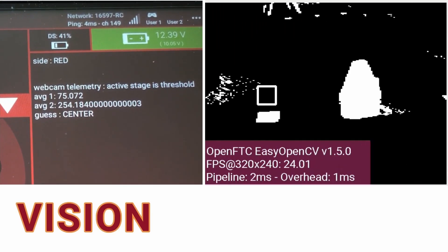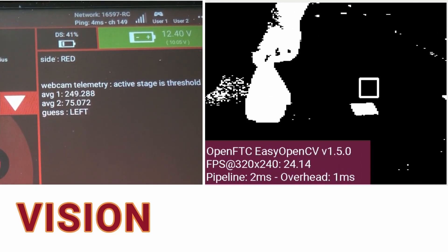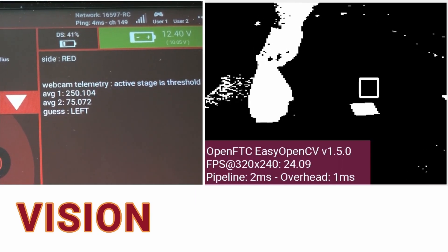We use OpenCV to detect the position of the team shipping element, which tells us the correct level to deliver the preloaded freight to.